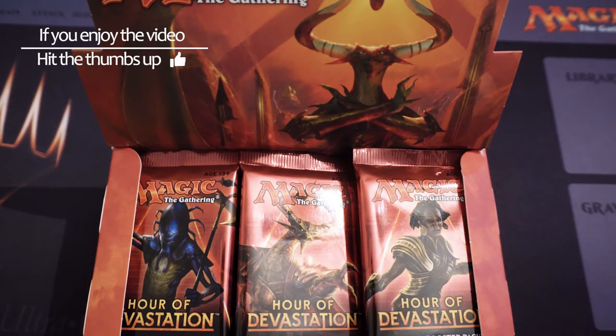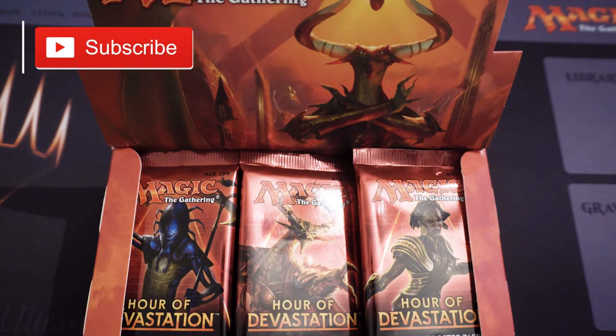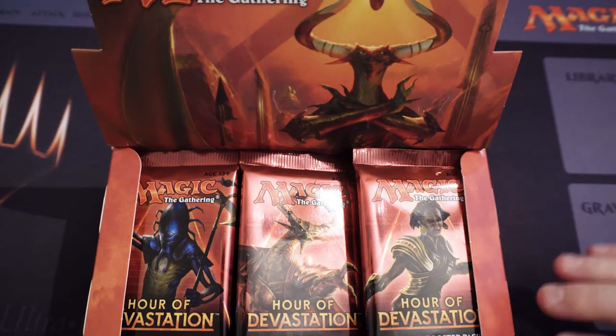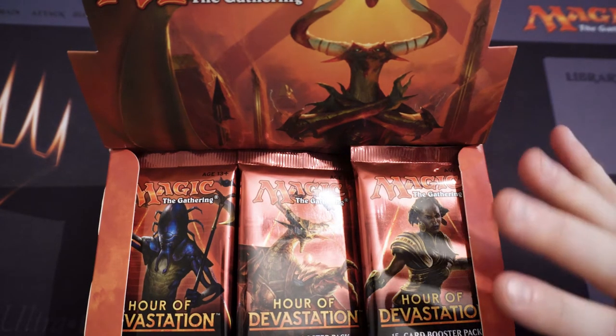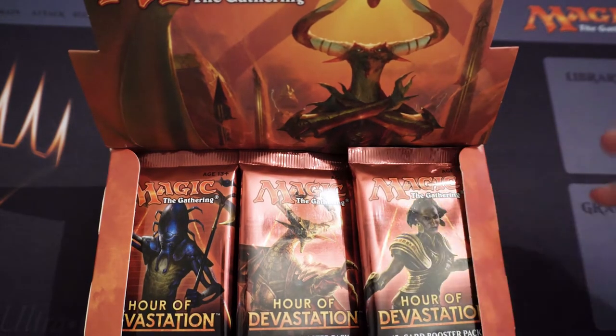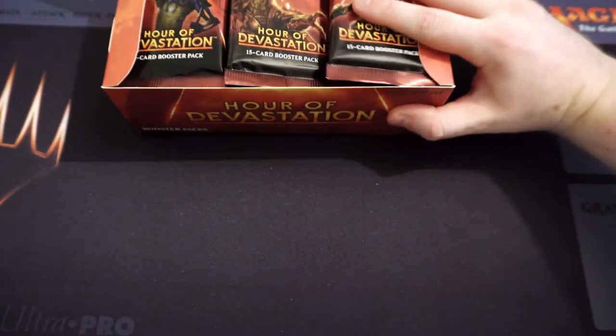I've got my partner with me again because she opens up all the mythics - they'll be in her packs every single time. If you didn't see the last video, yeah she opened up everything. So hopefully the same luck will come today. We'll get ourselves hold of Nicol Bolas and any of the other cube cards. Let's get stuck into the box.